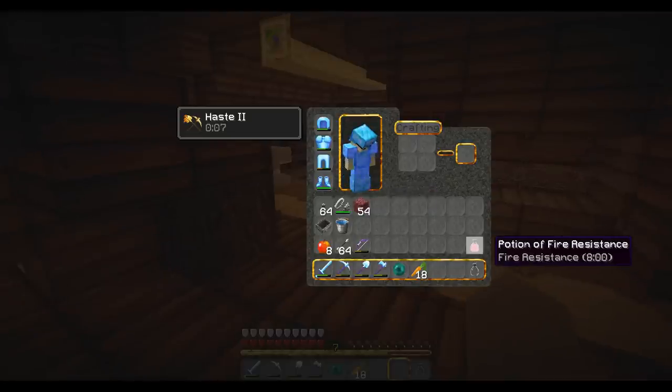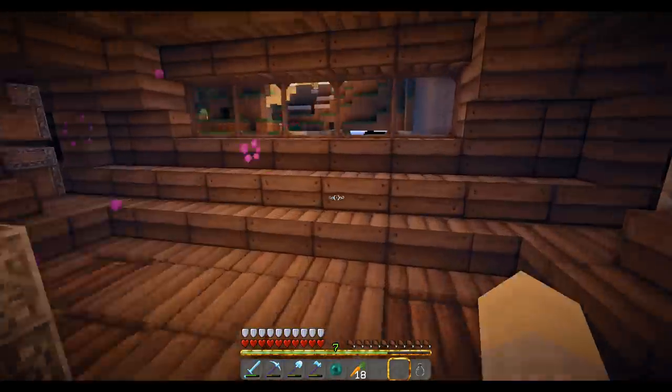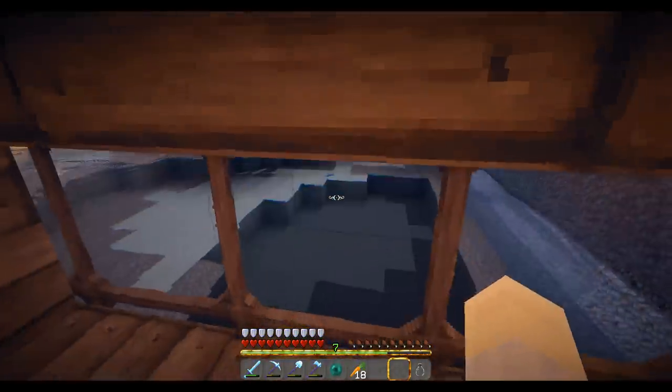You may be wondering why I have a potion of fire resistance. Steven had a little accident when he was trying to build the new tunnel. I had to go in there and save him — it was terrible. He basically almost died and I saved him. It's all better now.